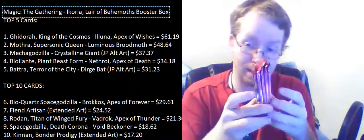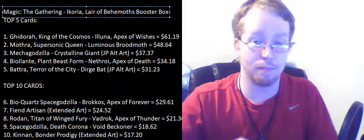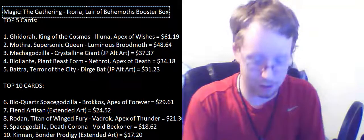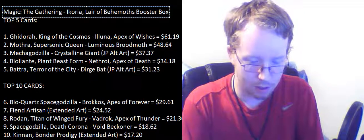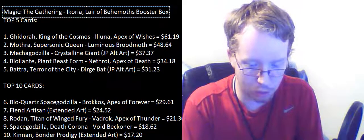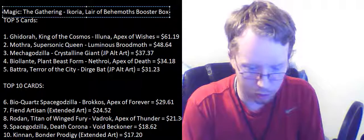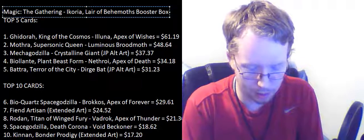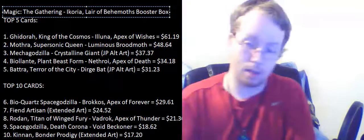We are down to the last five packs. Can we get something in the top five? That is the true question. We have Hornbash Mentor, Flourishing Fox, Chittering Harvester, and Drannith Magistrate — creature wizard, 1/3 for one white one other. Your opponents can't cast spells from anywhere other than their hands. And a foil Labyrinth Raptor — another foil rare. Not bad.